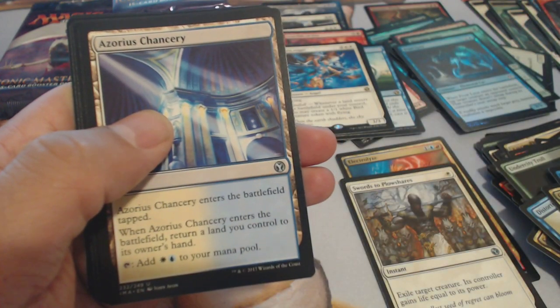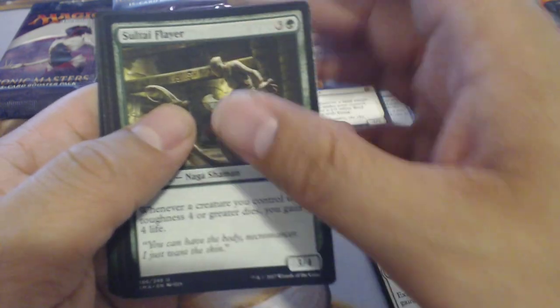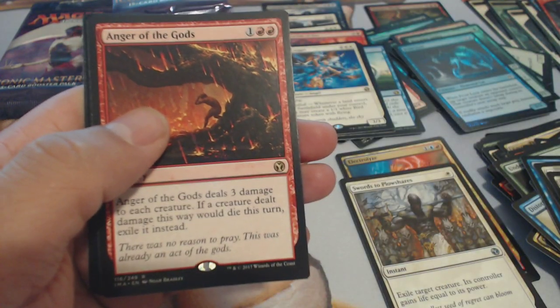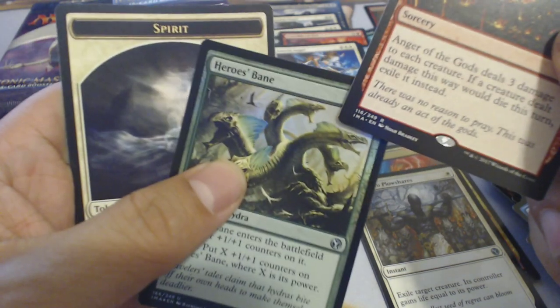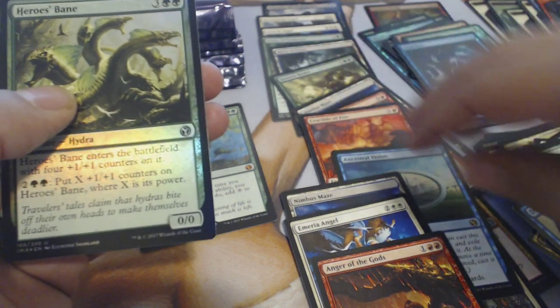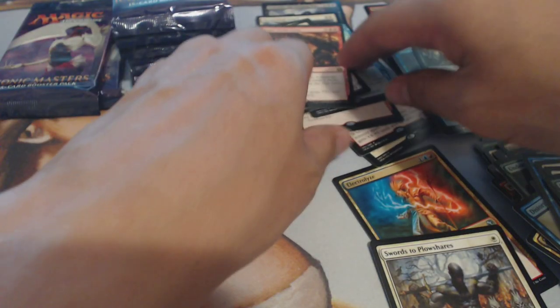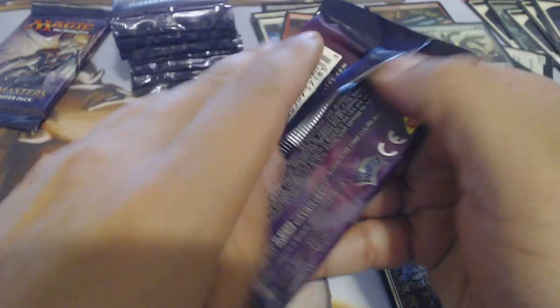Forge Tender, Chancellery, Soul Tie Flare, and Anger of the Gods with Heroes Bane foil. We get Anger of the Gods — no Bauble yet, no Badlands or anything yet. Almost two thirds of the way through the box.